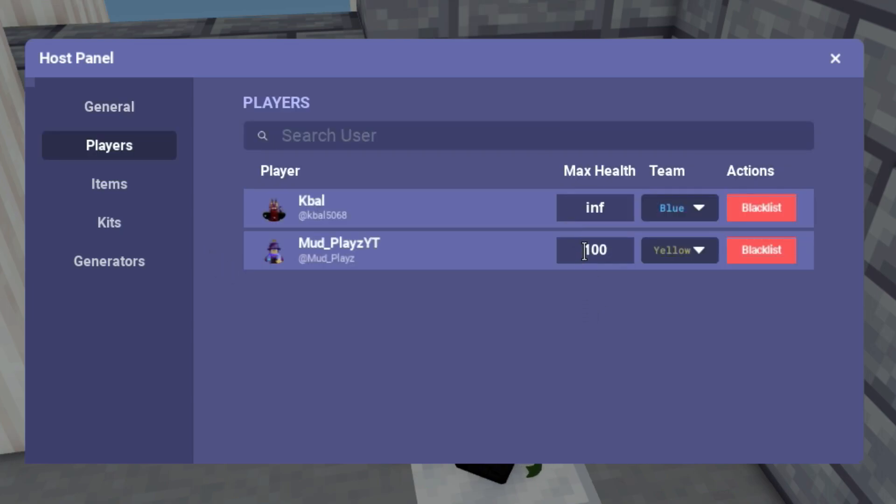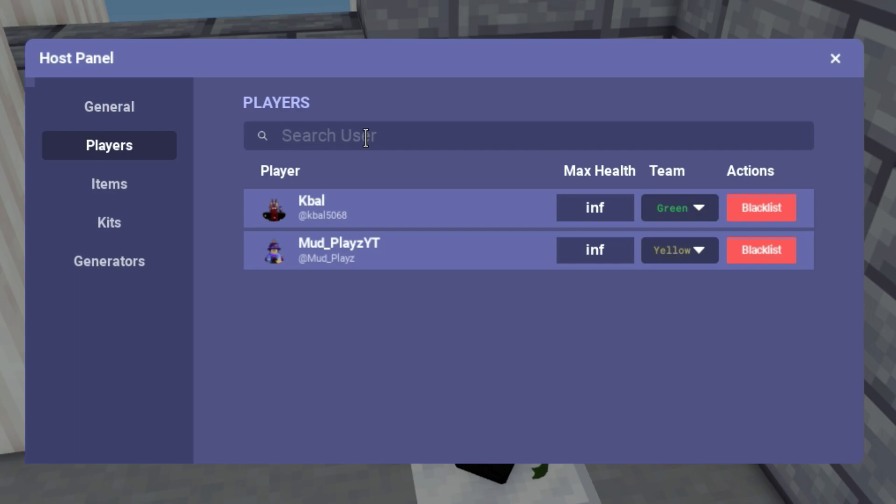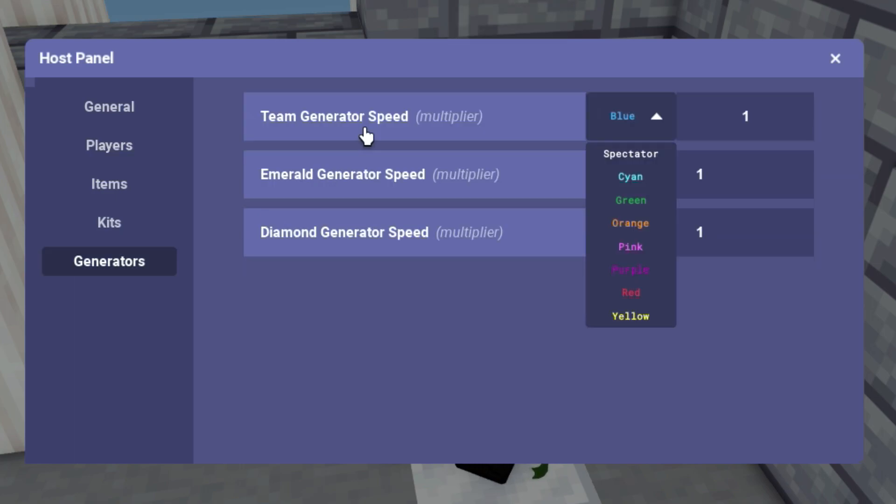On the player tab, you can now give people health — so you can give yourself infinite health — and you can pick people's teams, which is very helpful. There's also a box for searching players. On the team generator tab, you can now select which generator you want to upgrade, which is also very helpful.